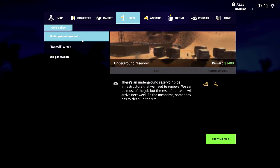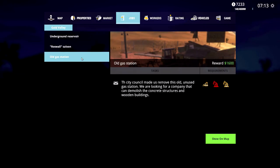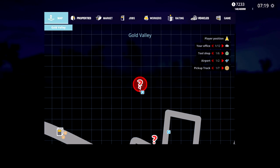Our jobs include such things as - oh - underground reservoir. We've got the other saloon and an old gas station. This one wants a demolition robot - demolition robot! We'll go check that out, I don't know if we can buy that. What happens if I click on that? Nothing. Underground reservoir - let's go check that one out. We have to drive there, I'm guessing.